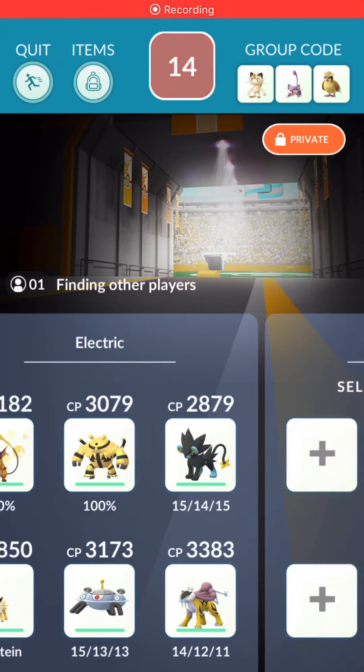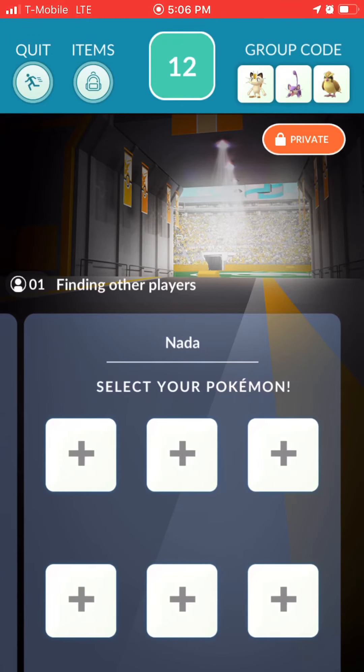What's going on YouTube? In this video I'm going to solo Kabutops using only a single weakness. I know it's double weak to Grass, but I wanted to see if I could do it with six different Electric types, which is only a single weakness. And here we go.